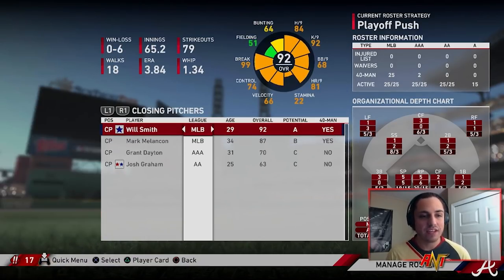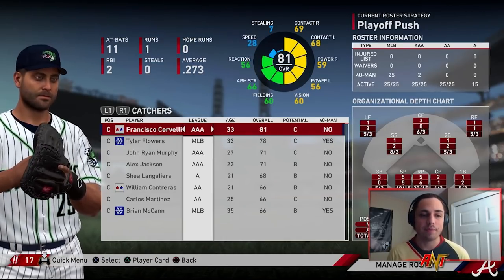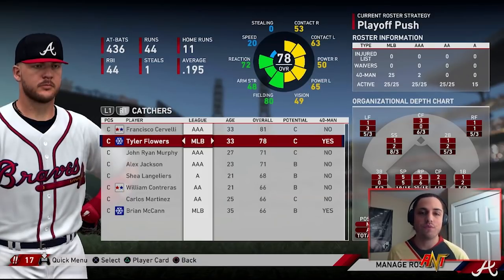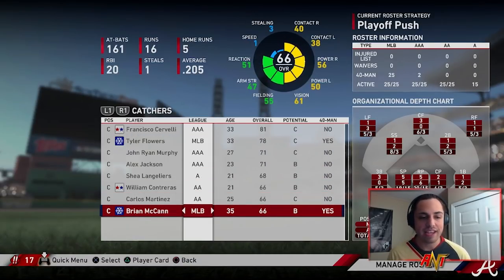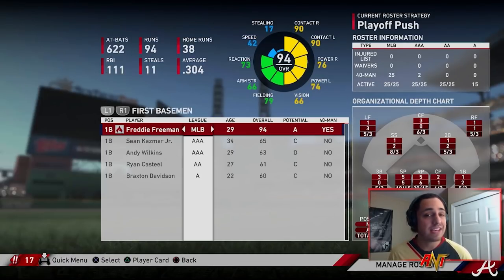We have Will Smith and Melancon — both we're going to keep around. Obviously Will Smith is the new addition, we've got to make sure we keep him. Cervelli is not coming back. We got Tyler Flowers, who in real life was just brought back. And then Brian McCann retired, so probably a new catcher might be in the mix — maybe Yasmani Grandal.